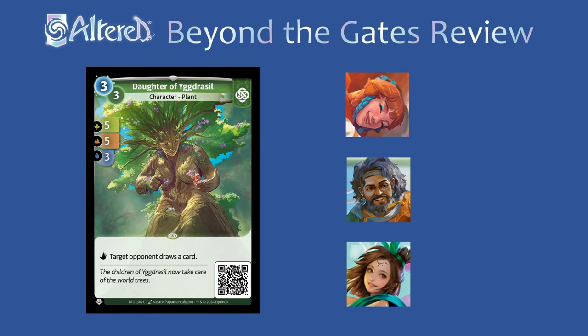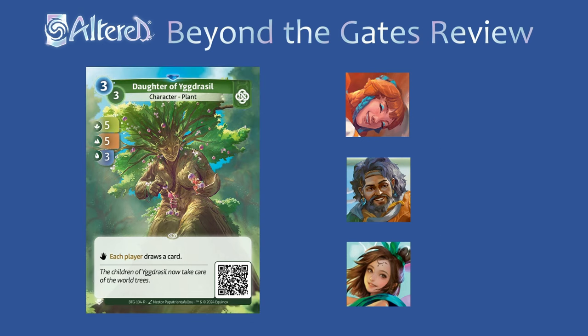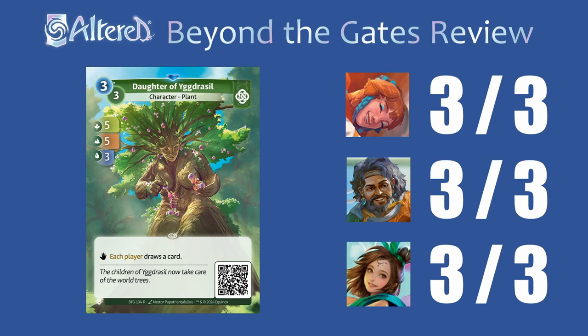Daughter of Ugesail is pretty beefy. The only thing holding the common back is that you give your opponent a draw, which can be a big deal throughout the course of the game. I'll give it a 2 everywhere because the stats are incredible, but players will have to weigh those against the drawbacks. The rare version gives you a draw as well, which essentially cancels out the card you're giving to your opponent. That leaves a pretty good rate, and I think it's honestly pretty great everywhere. For Arjun, this will be one of the best cards you can anchor with his hero ability. In Rin, since this has a 5 in forest, it'll be a great way to activate your hero effect and a strong character you can anchor with your support abilities. For Tasia, this has the least synergy, but the stats are so good and with a few draw options, you'll probably run this anyway.